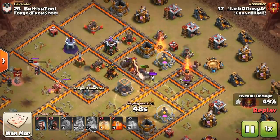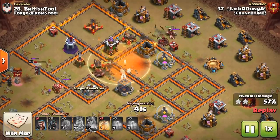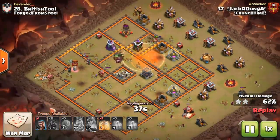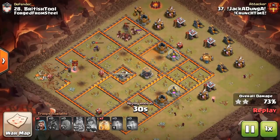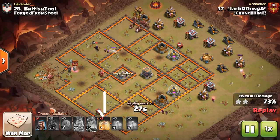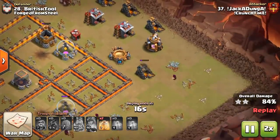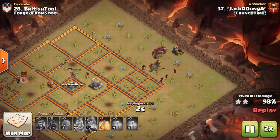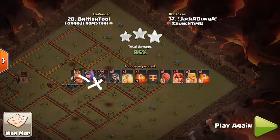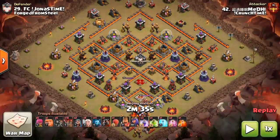Jackadunga has all heal spells for the Hog Riders, so the entire army is Hog Riders. The Stone Slammer was the siege machine used here - and he actually wasted two heal spells, so this base could have been crushed even easier. One key thing to note is cleanup: make sure you have troops pinching in from either side with wizards to help out. With the Queen in the center of the base taking out the final few buildings, be aware that if there are buildings on the inside, your wizards on the outside might not be able to reach them.